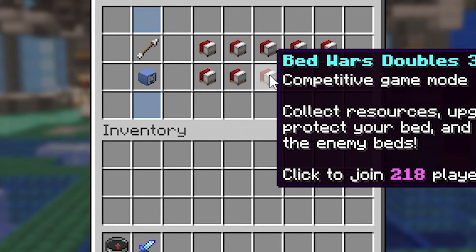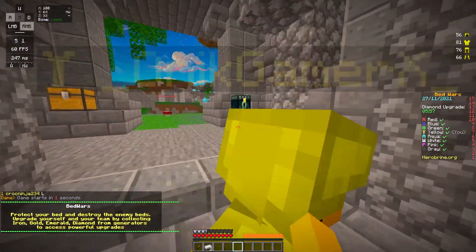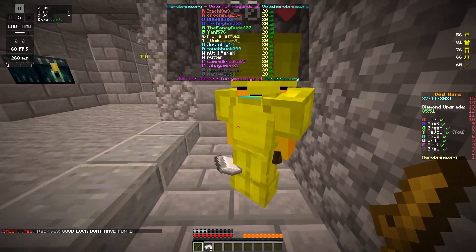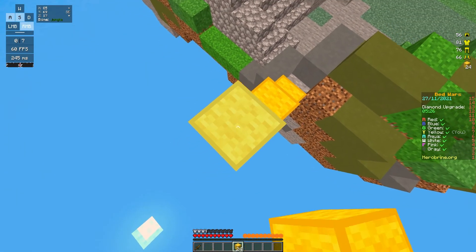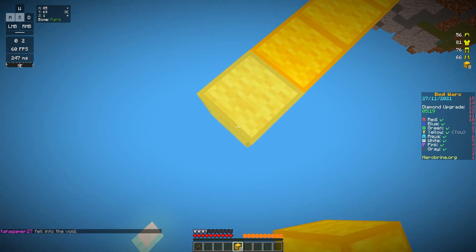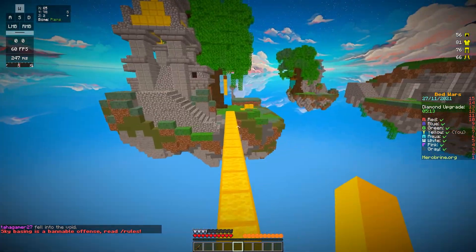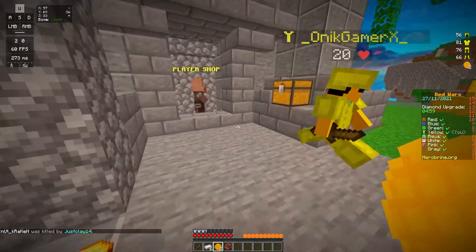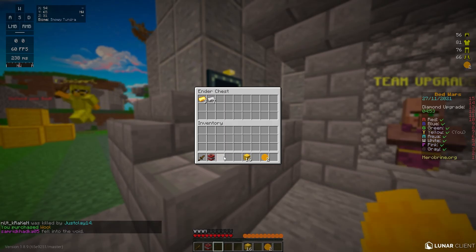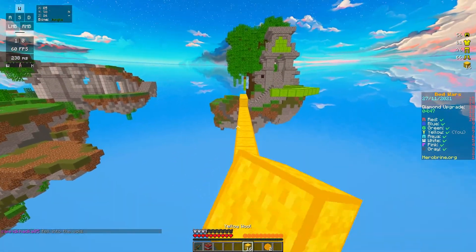It seems that they only do quads and doubles, so I'll play doubles. Looks like I'm playing the game with Onik Gamer X. I got this — don't fail speed bridging; Onik Gamer X is counting on you. This guy is more helpful than other random queues in actual Hypixel. This guy's great. Anyways, I'm just gonna abandon him then.